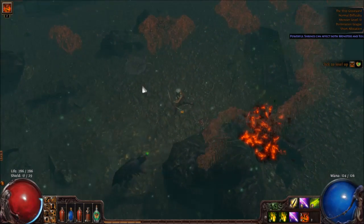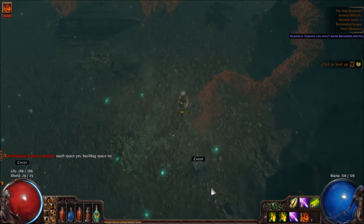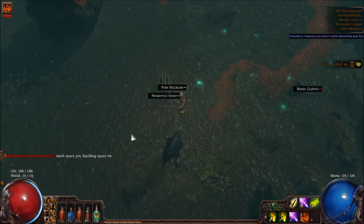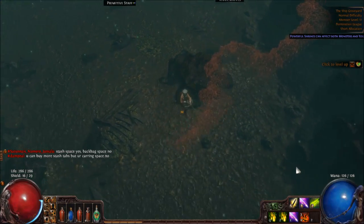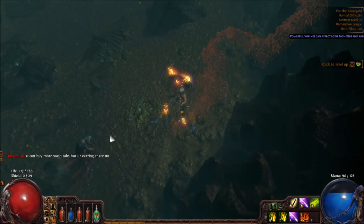If I run through my own fire traps it doesn't do anything — that's good, that would be a little bit stupid. Place fire traps — it will kill them.